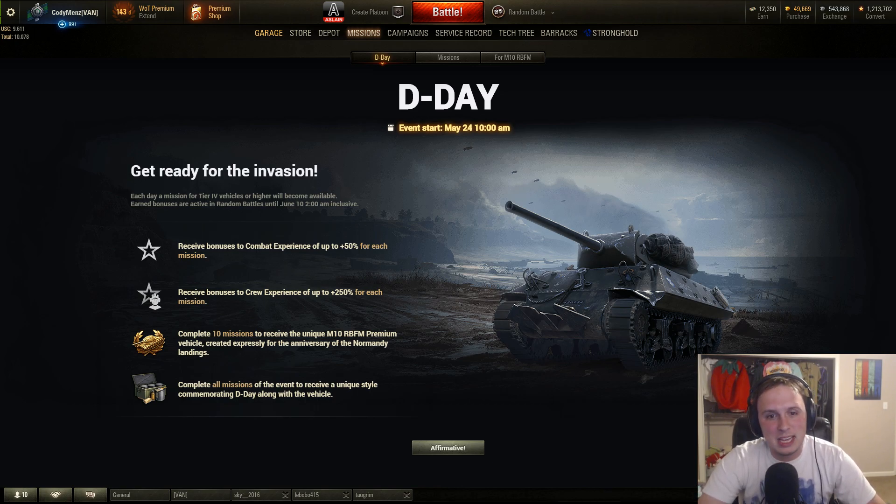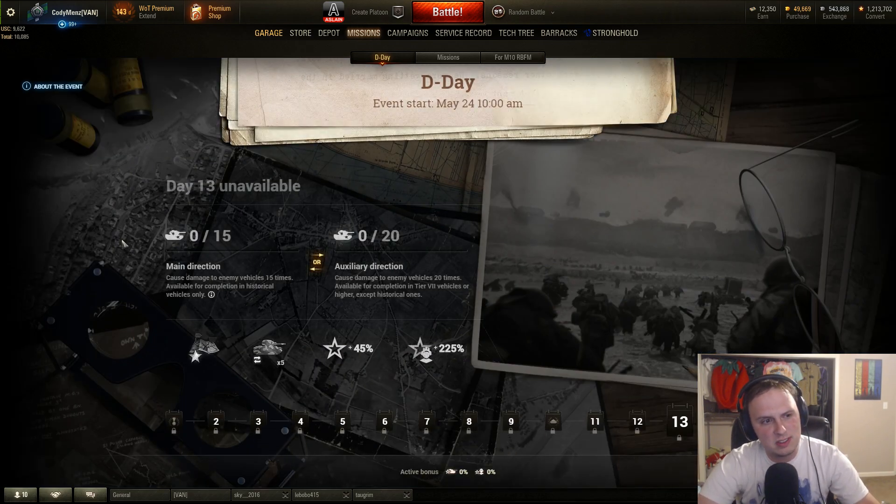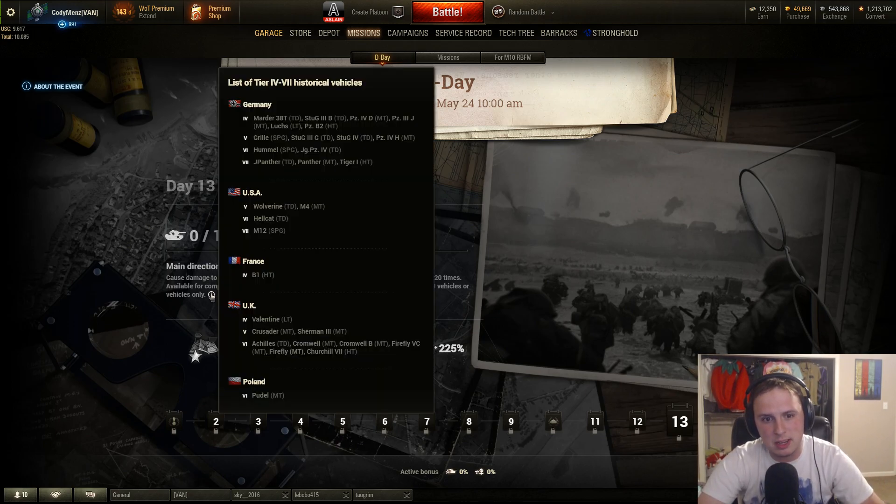If you log in currently in World of Tanks, you can click on the D-Day event with the M10 in your garage. Quick little overview of the missions — then I'm going to go into the tank and pop into a battle. There are two different ways to do this marathon.